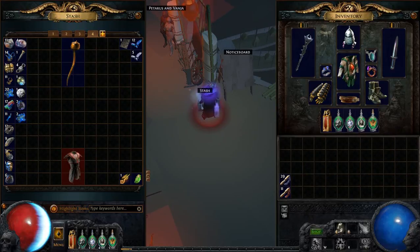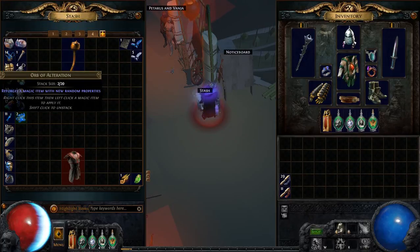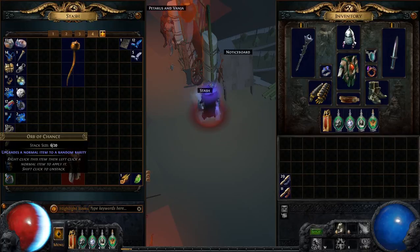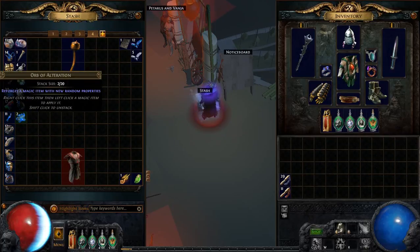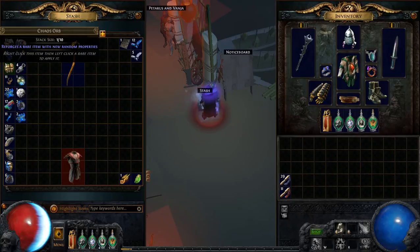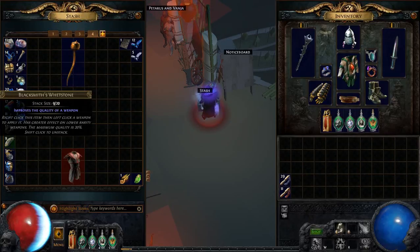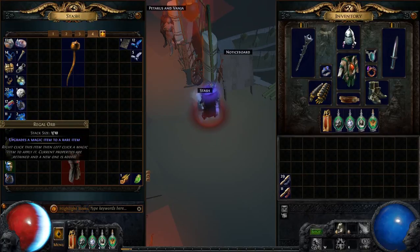Here is all the currency I got. Overall less than average than what I usually get per 10 runs when farming a zone. However, I did find a Regal Orb, so I guess it's pretty good. Regal Orbs are fairly rare to drop, I find.